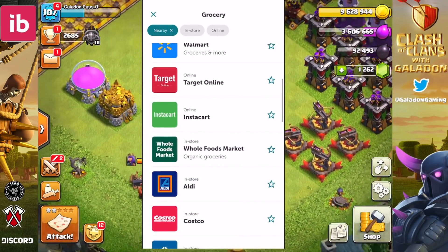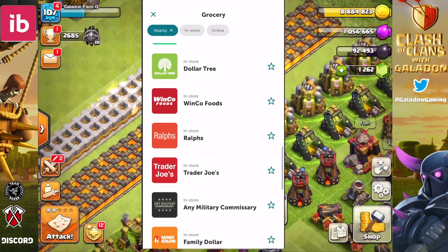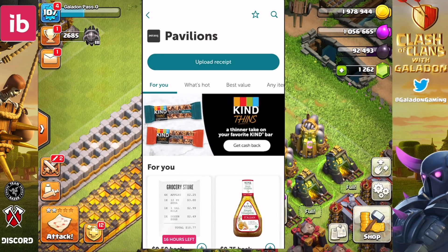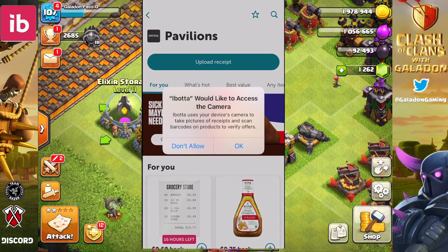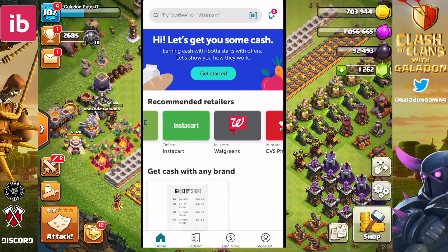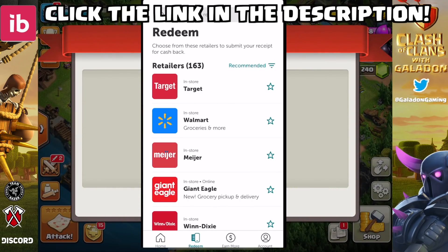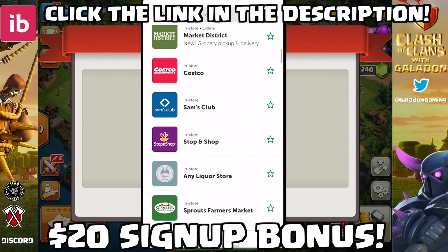Today's episode is sponsored by ibotta. I love ibotta — it is a cash back rewards app. All you do is download the app, find deals, and scan receipts. It works with most retailers; definitely every single grocery store I've ever been to is listed. Simple: scroll down, find the one you shop at, upload the receipt, and that's how you get credit — earning easy cash back on the side. You could always use that to get yourself a Gold Pass in Clash of Clans. Download ibotta via the link in the description and you get a $20 sign-up bonus when you start using the app.